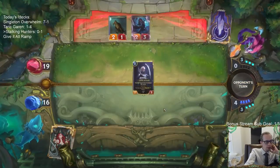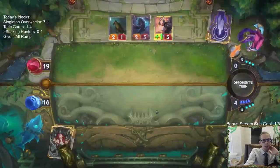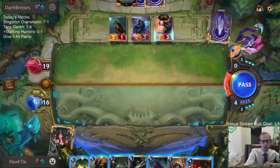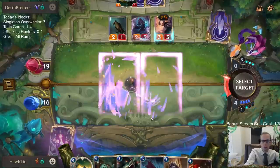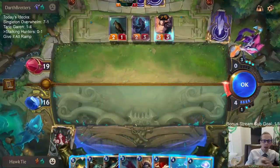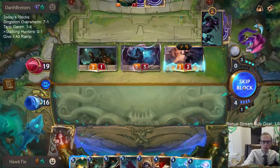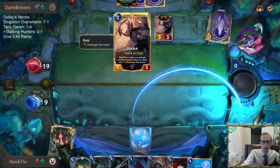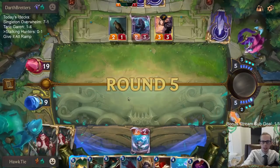On the topic of whether they'll nerf Trundle too much and make the ladder all aggro — you can play various mid-range decks that are good against aggro, but it's really hard because of how powerful the top end is in ramp decks. I passed because I didn't want my unit to just die to Diana. I didn't want to play Yordle Grifter and have it die to Diana.